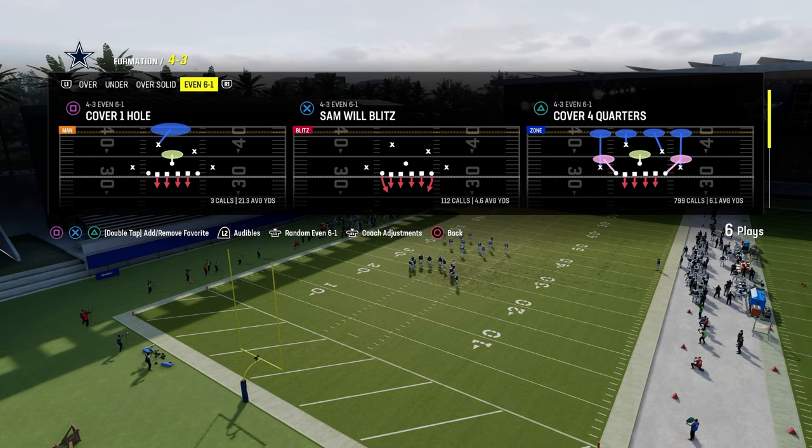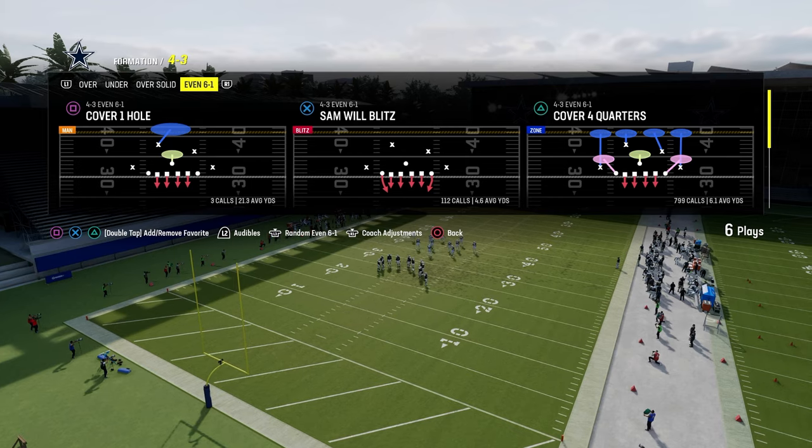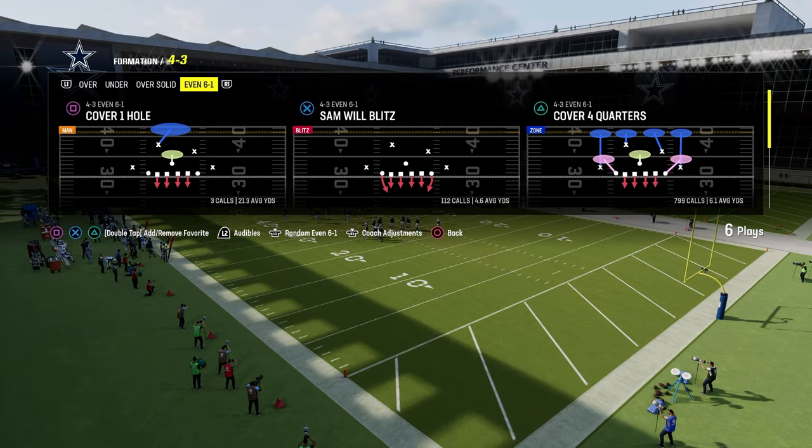Cover Four Quarters is the play, and against the most popular offense in the game — Bunch or Bunch Offset — we'll show you what this is going to look like, and then we'll talk about some other formations.